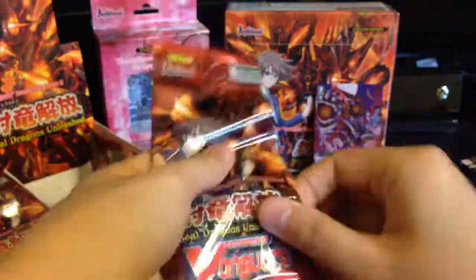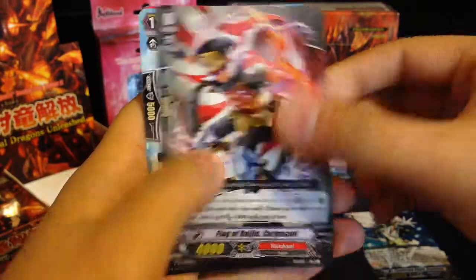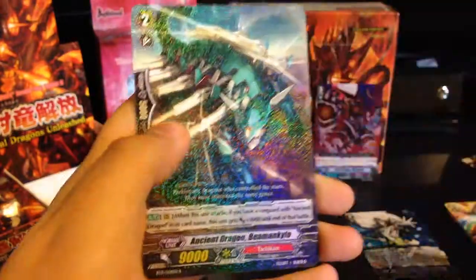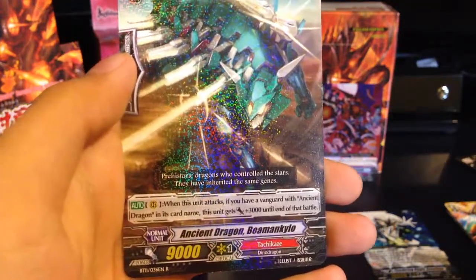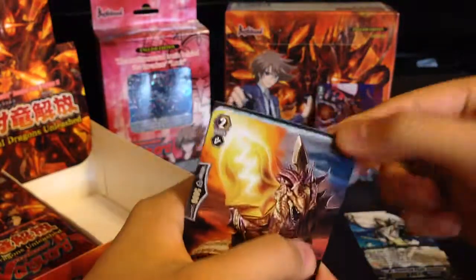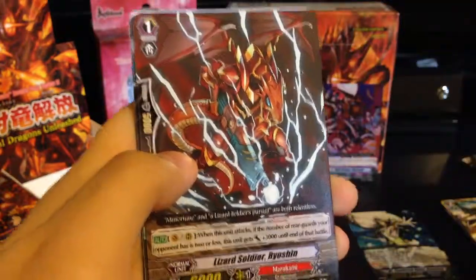So far we've gotten 2 Double Rares and no triple. Flag of Raijin Corpocent, another one of that guy, Curedrop Angel, Mass Production Sailor, and Rayler — Ancient Dragon Beam Kyle? I'm not sure about that one at least. Demonic Dragon Berserker Kumhara — really long names. Lizard Soldier Ryoshin — really can't talk.